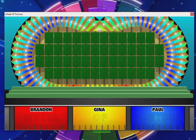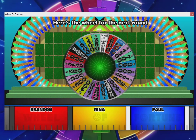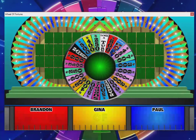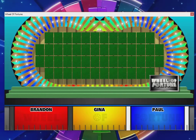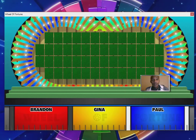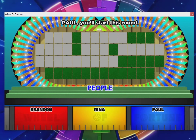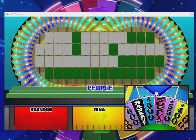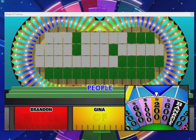Round three — we now have a thirty-five hundred dollar space on the wheel and another prize: a video game package. There's a thousand dollar space back on the wheel and here's our puzzle. Category is People — people who need people. Paul's going to start us off.